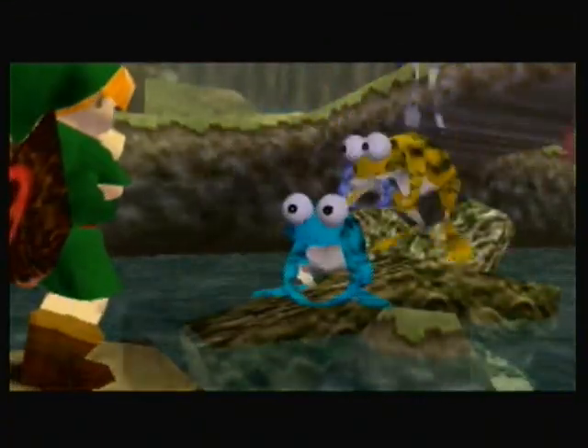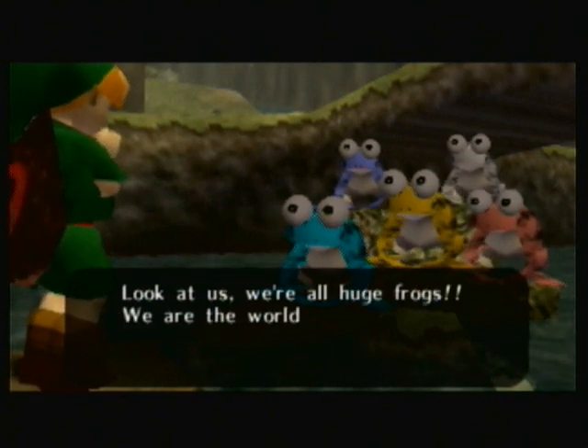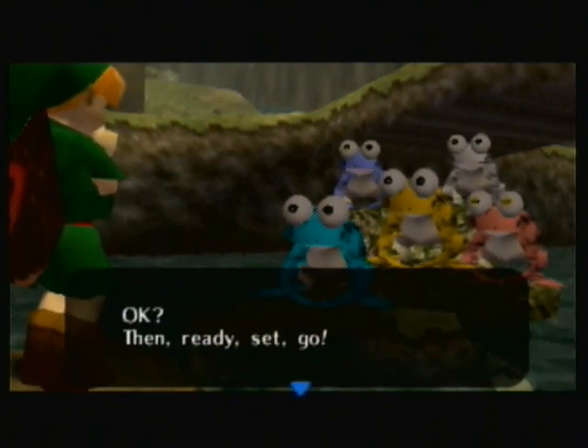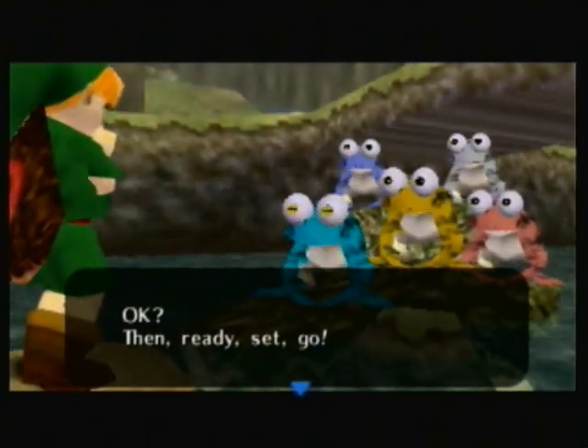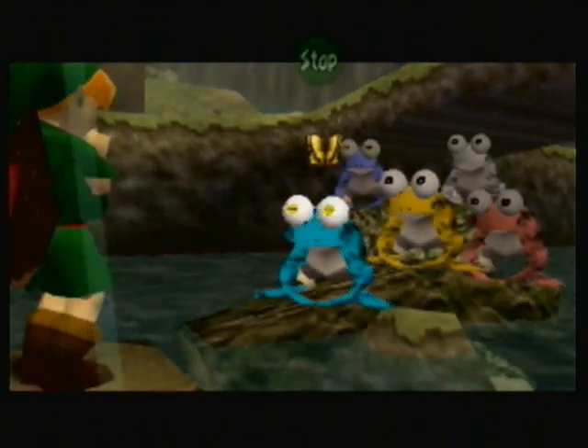Pull out your ocarina after they've all grown up and they're all big. They say 'look at us, we're huge frogs!' Basically, they want you to play some music for them and help them catch the flies that fly above them.